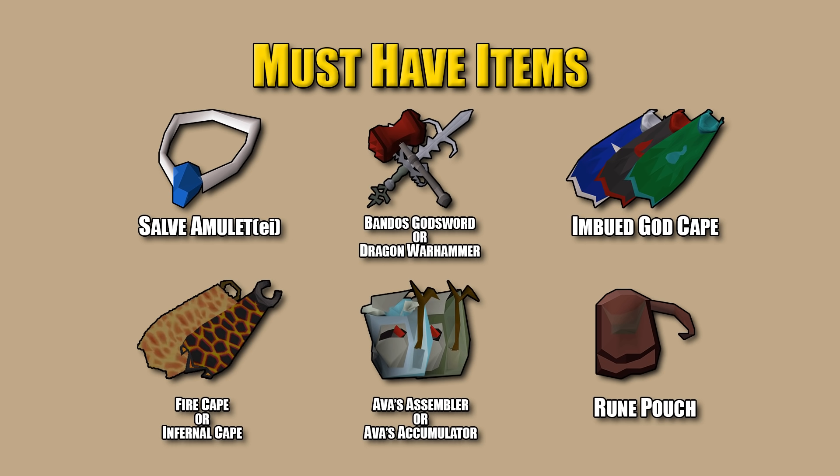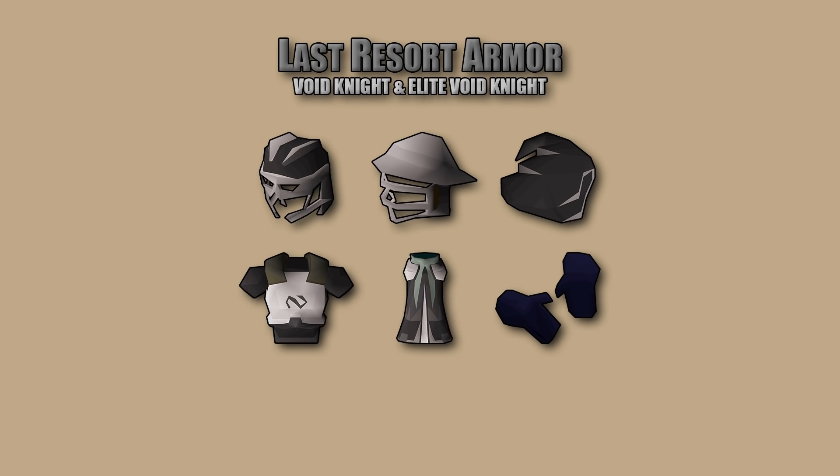Next is Ava's Assembler or Accumulator. The Assembler requires Dragon Slayer II, so depending on your quest completion it may be tricky — at a bare minimum have an Ava's Accumulator. Last must-have is a Rune Pouch, most importantly for bringing water spells in for the flame walls. Not everyone needs water spells, but it is good practice to have at least one person on your team with them. Now, last resort armor: Void Knight and Elite Void Knight armor. These are your lowest tier options for Chambers.